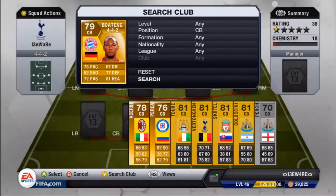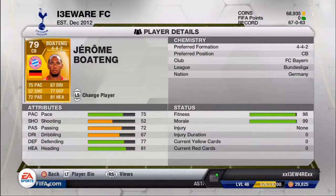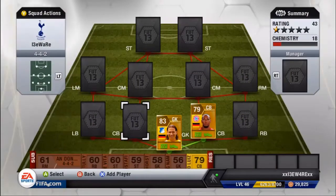Botan: 75 pace, 52 shooting, 67 passing, simply some defending. He's really good for defending obviously — that's his job. He's quite strong, he's got the strength and he does the job as well.